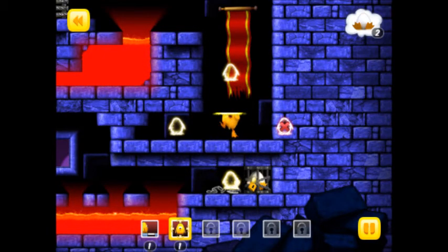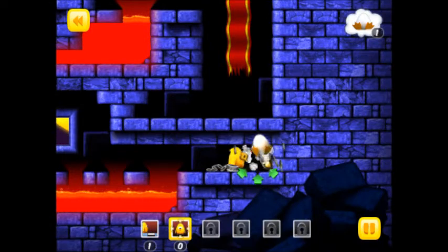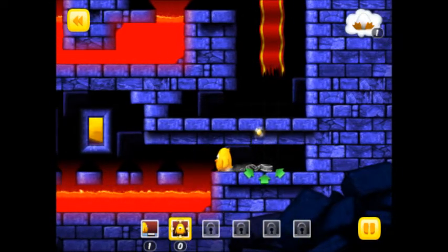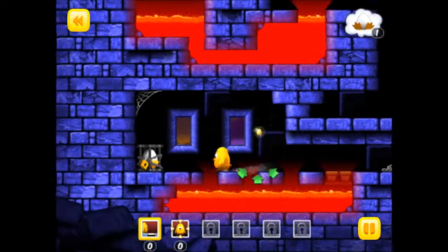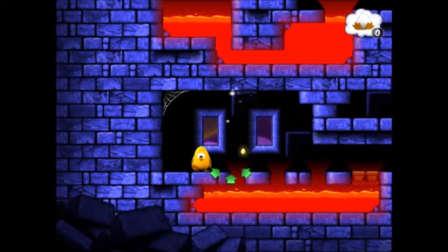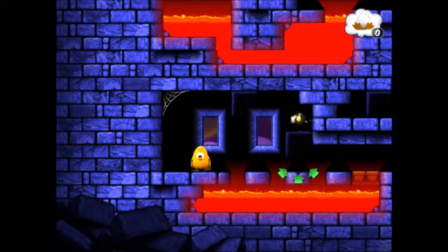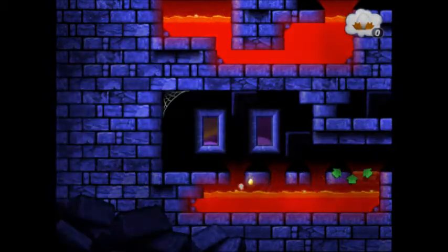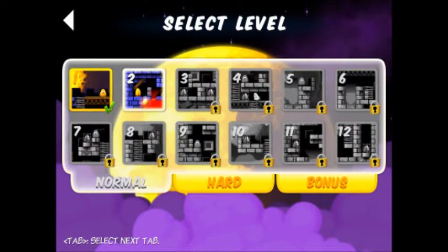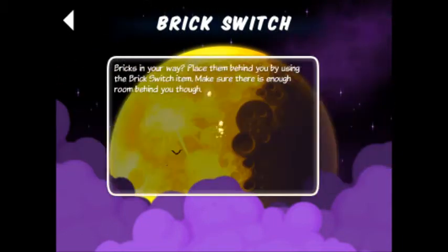I'm guessing this is what I have to do here, I don't really know. Oh, I can walk across that — well, that's just weird. I didn't think I could walk across that because it was a small gap. I don't know what the hell's going on. Okay, we did the first level.